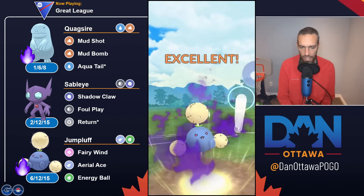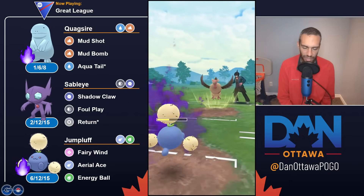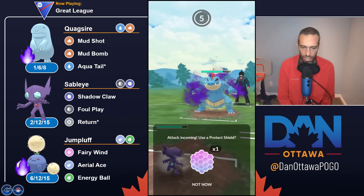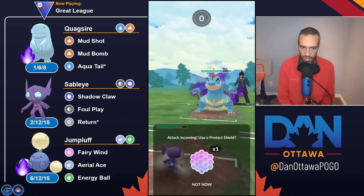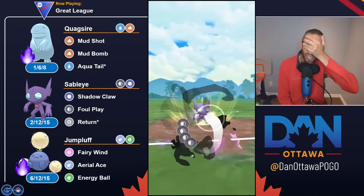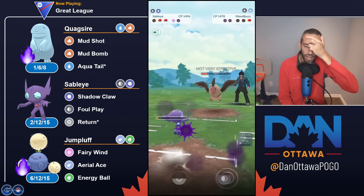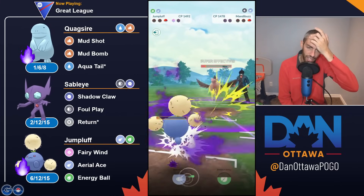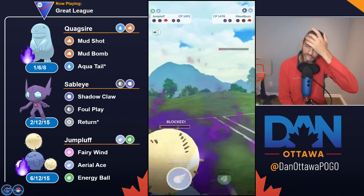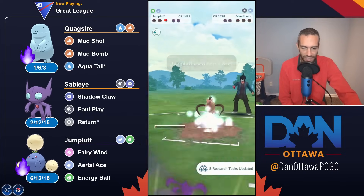Staying in this matchup because Sableye obviously has a terrible matchup, so I'm just going to chip with Fairy Wind and Aerial Ace. This is where Aerial Ace is obviously helping. Acrobatics would be way more damage but would also require them not to shield. A lot of Hydro Cannon. Why am I letting a Hydro Cannon go from a Feraligatr? I thought I had zero shields so I didn't shield, then they had zero shields. I have a shield so I'll shield this and get off the Aerial Ace and still win. Shield up that Hydro Cannon — I don't know what I wasn't focusing on there.